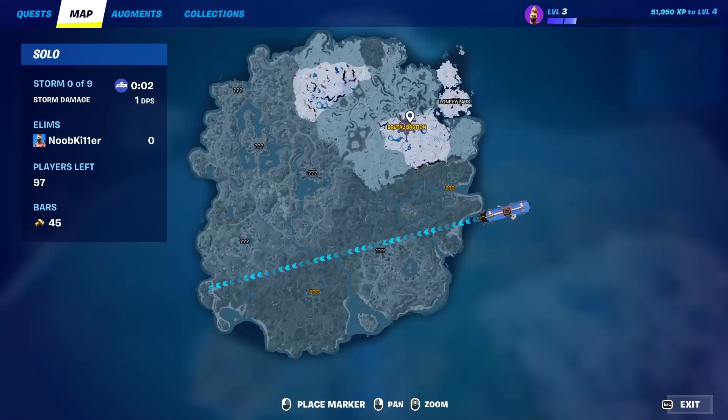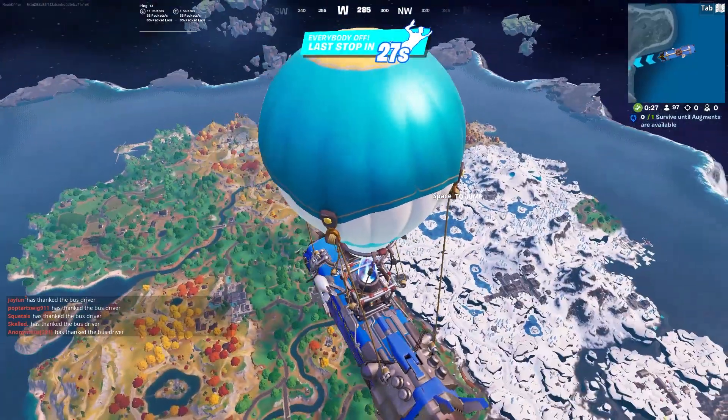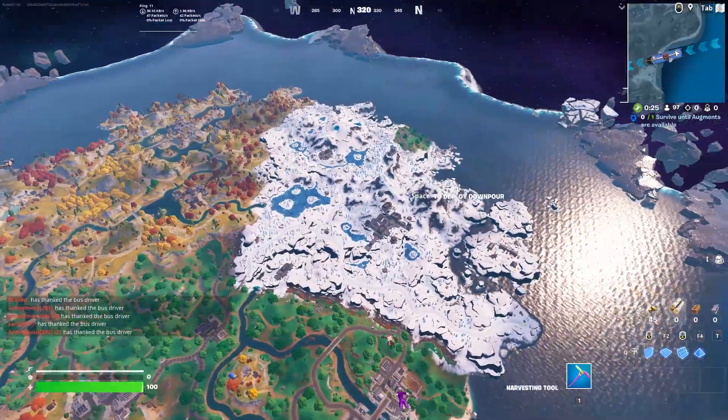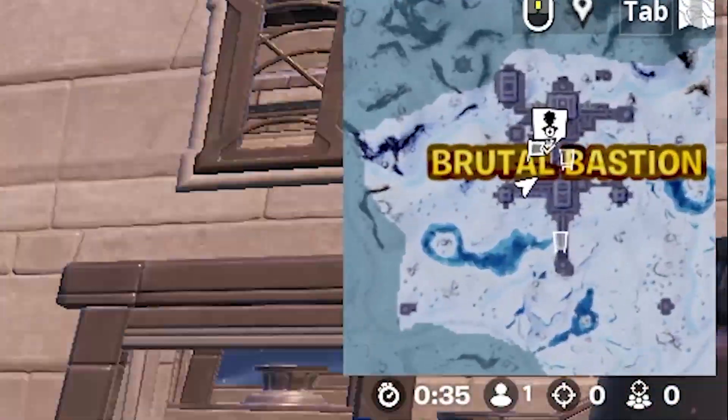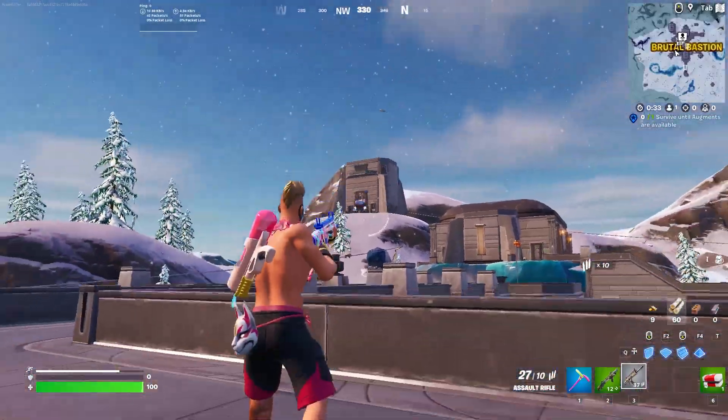You might have seen a gold location like this where the text is gold — why is that? Why is the POI gold? I'm going to explain it in this video. If you land at a location like Brutal Bastion, it's a gold location, and when you go there there are actually drones that you can shoot down and get loot from.